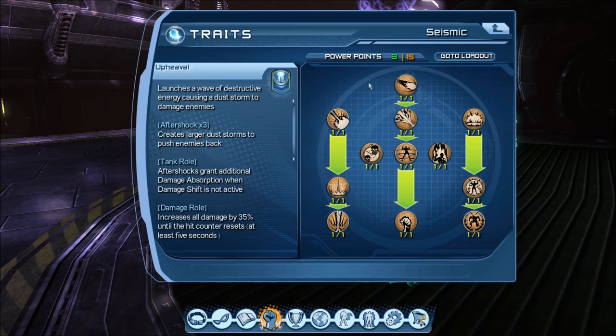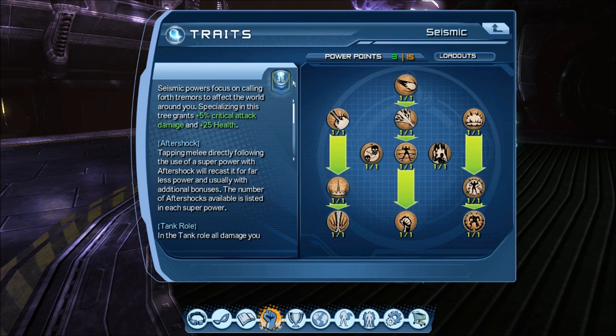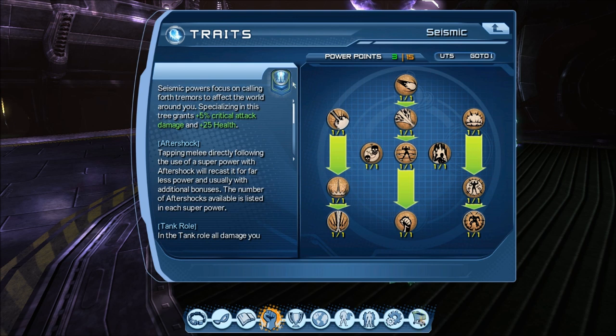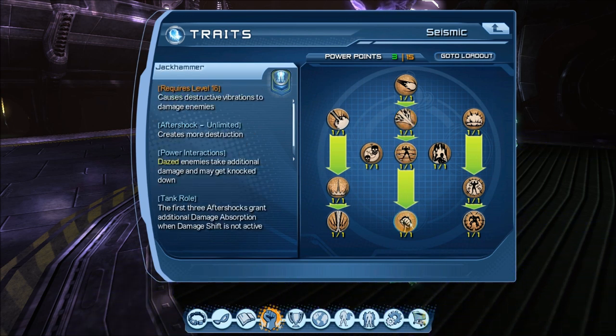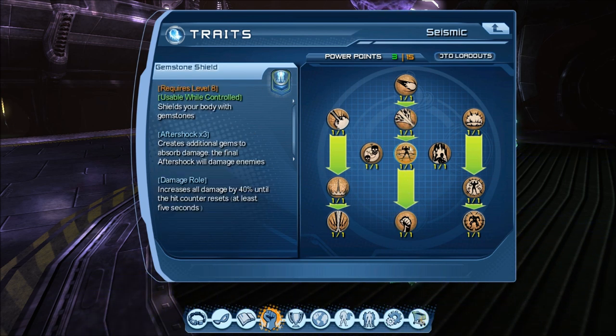That brings me to the middle of the tree, which contains my favorite things about Earth. It's this ability called Aftershock. As the Seismic description says, it's basically tapping the melee button directly after using an ability, which continues the use of the ability. It's a little bit like Light — how you can chain between different attacks — but the numbers switch from yellow to white. The big difference with Earth is that it continues to drain power even though the numbers switch to precision. The reason it drains power is to limit it somewhat, because the move Jackhammer is unlimited — it says Aftershock, unlimited. So if you have somebody feeding you a ton of power, you could actually just never stop using this ability. The other two abilities are limited to three Aftershocks.